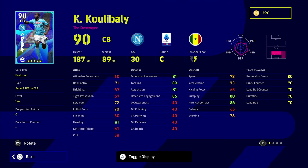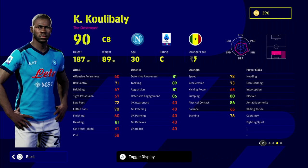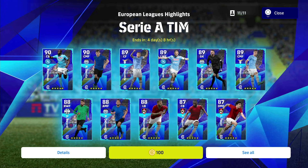Koulibaly has six levels and insane stats — he is a beast. He's also got unwavering form, man marking, interception blocker, aerial superiority, slide and tackle, heading, and fighting spirit. This guy is an absolute monster of a defender. He's got a lovely height and really nice pace with 78 speed. His defensive stats are already well-balanced, so this year you don't really need to touch them much — it's more about putting the cherry on top of the cake.